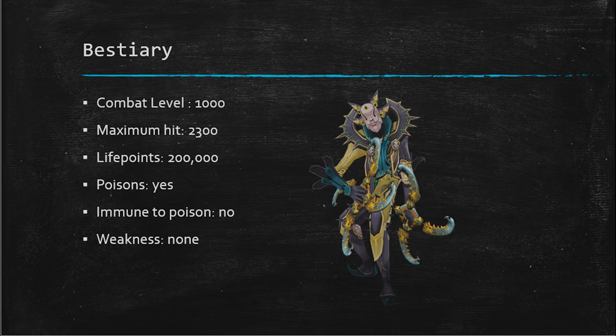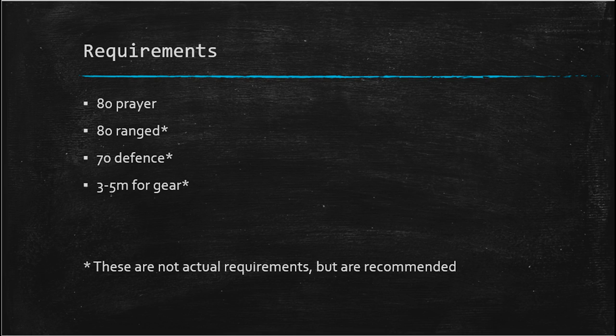Now we're going to jump right into the requirements for this guide. Greg technically only has one requirement, which is 80 prayer — that is the only stat you need to actually be able to go in and fight the boss. What I'm going to recommend for this guide is level 80 ranged, level 70 defense, and around 3 to 5 million GP just for some gear.